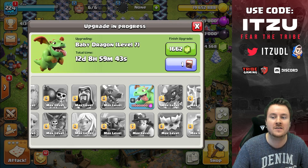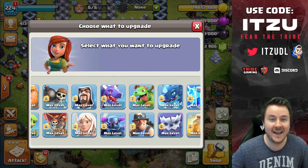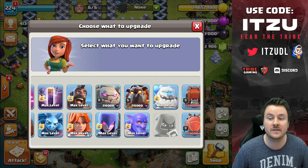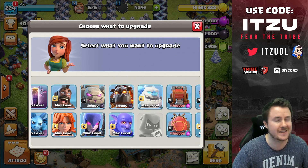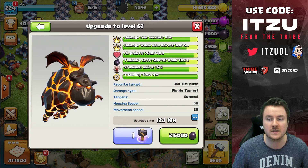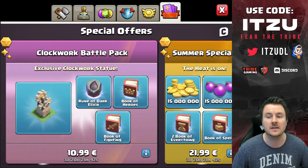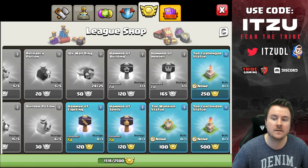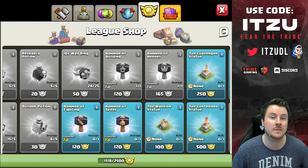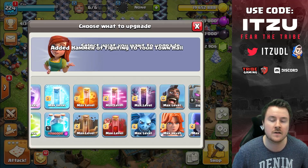Now we have to do the first spend — we don't want to use the Book of Fighting on the Baby Dragon, so we gem it. The Baby Dragon is now maxed, which is nice. Let's get into the dark elixir troops. We need to make a lot of hero levels, so we're using the hammer here so we don't have to invest dark elixir. We can get our hammers back since we have quite a few league medals.